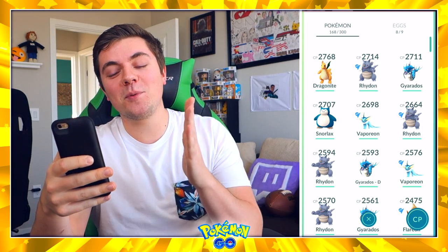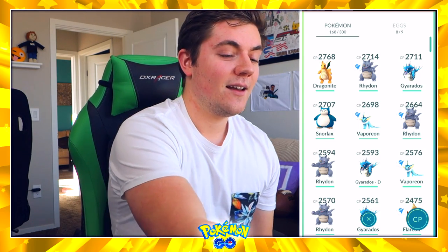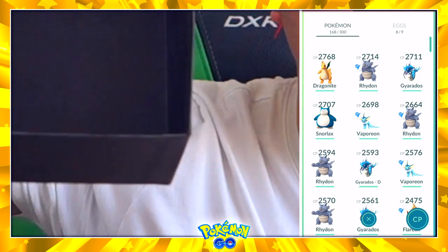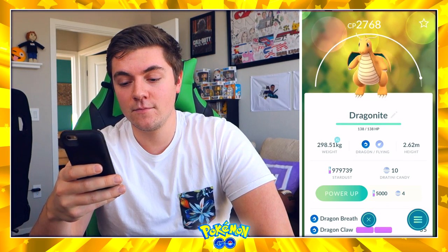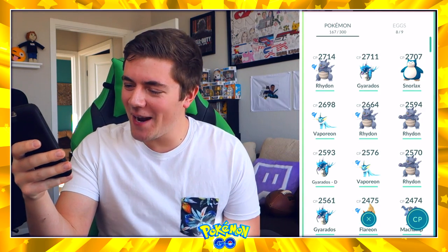I don't even want to catch this Ponyta. I'm going to roll one die because that was the first one. I just hope it's not a one, three, or four. If it's a two, five, or six I don't have to transfer anything. It's a one. That means this beautiful Dragonite that I evolved — Dragon Breath and Dragon Claw, 2768, my best Pokemon — is now gone. We are off to a great start, aren't we?